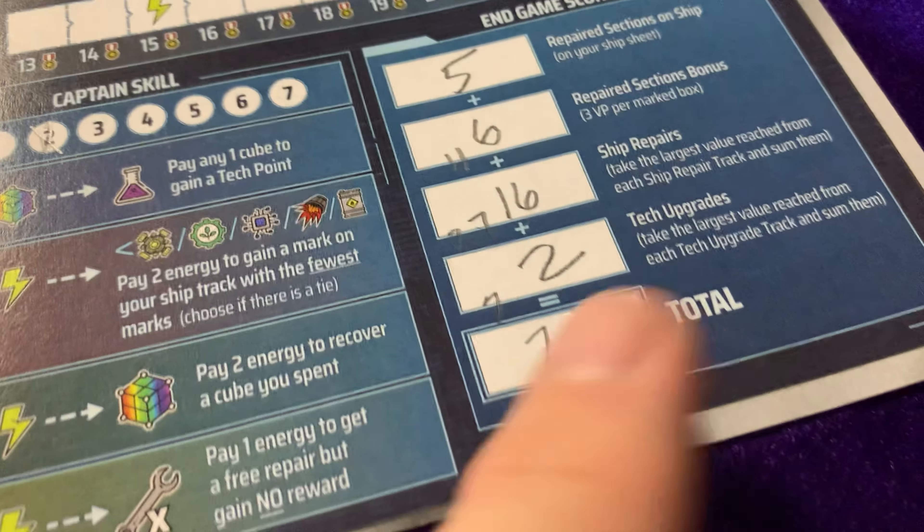You add it all together to get your total. I won the first game, and in the second game I squeaked out a win by just five points. Games can swing like that — it has a lot to do with the randomness of what you're pulling. I got more satisfaction from pulling things out of a bag instead of rolling dice. I really enjoy pulling cubes over rolling dice — love grabbing stuff out of a bag like Quacks.